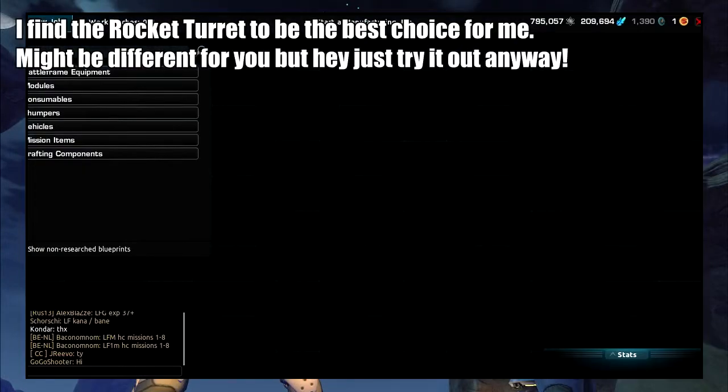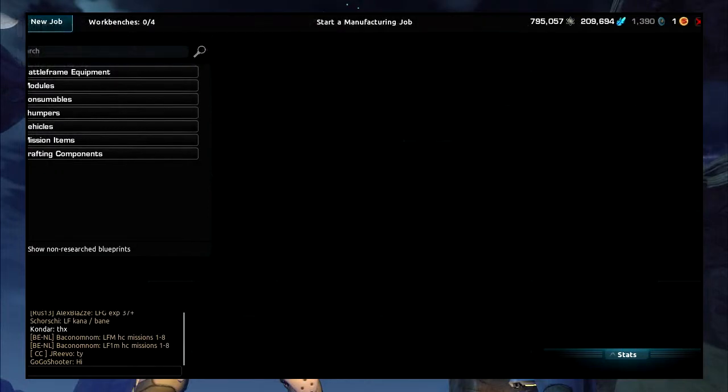The rocket turret on the Firefall wiki has a cooldown of 60 seconds and a duration of 120 seconds. You can get your first one at level 12 from Cerrado Plains, which is in the Coral Forest, and there's a level 22 one from Shantytown, so you can get both the level 12 and level 22 versions.